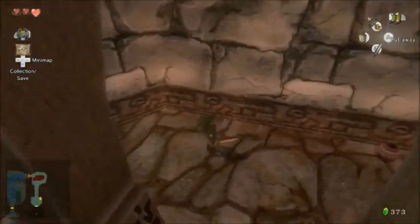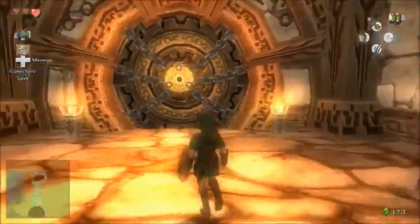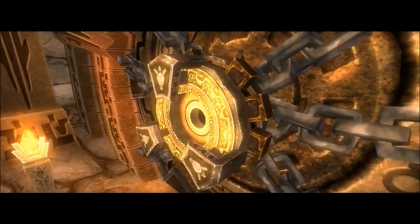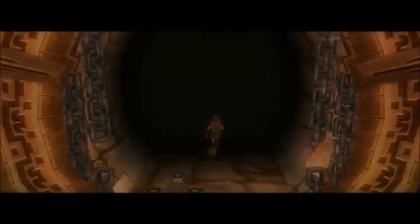I wasn't expecting a third archer, and he was just on the ground the whole time. How did the ground unit see me? Alright guys, here it is — the second boss. And I'm out of healing items. Let's see if I can still pull this off. I remember him being pretty easy, actually — like, harder than the first one, but not enough to really make a difference. So let's see if I can pull this off, because I really don't want to have to come to him a second time.